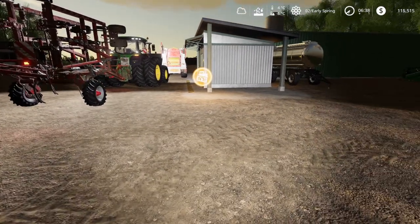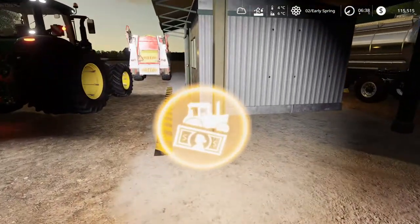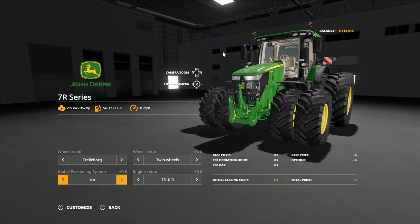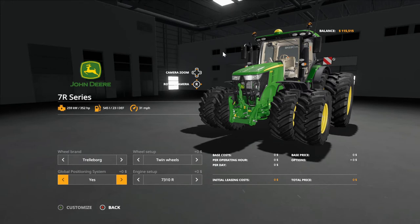The first thing you need to do is install it in your tractor. Go to the shop and hit Customize — or if you're buying a tractor, do this during the purchase. You'll see where it says Global Positioning System. That has to be set to Yes, and it's going to cost you $15,000. I think it's worth it.